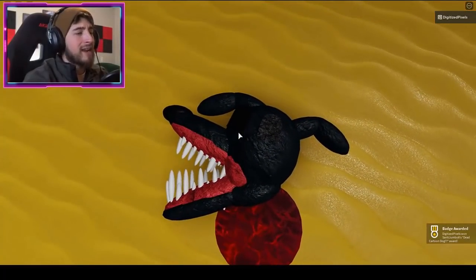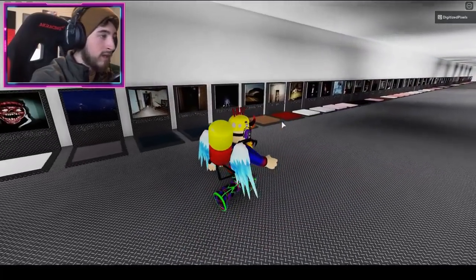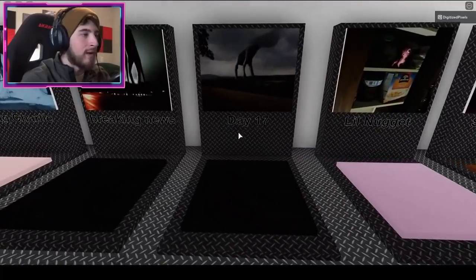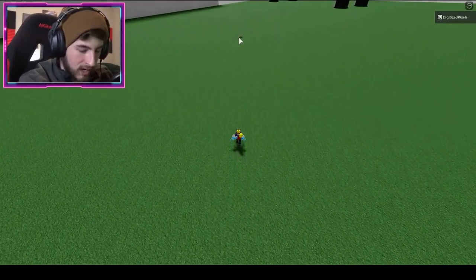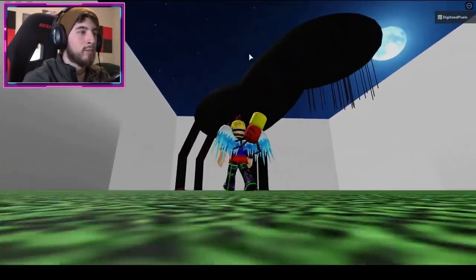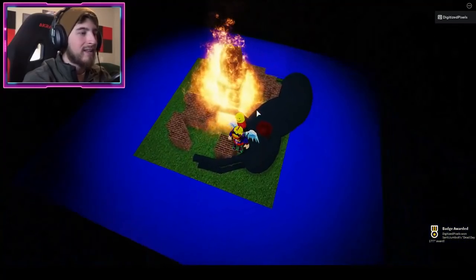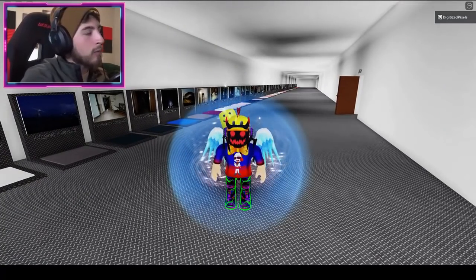The next one is called Dead Day 17. We're going to the Day 17 map. Over there on the ground there is something you want to touch — it will teleport you to another location. Go ahead, touch the fire hydrant, walk forward into this structure, and Dead Day 17. Godzilla did it — good job Godzilla.